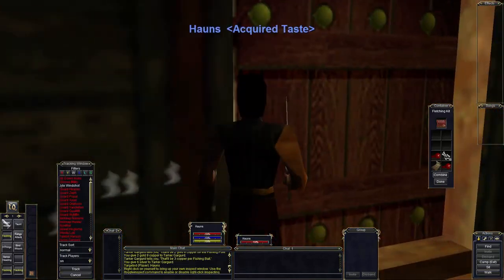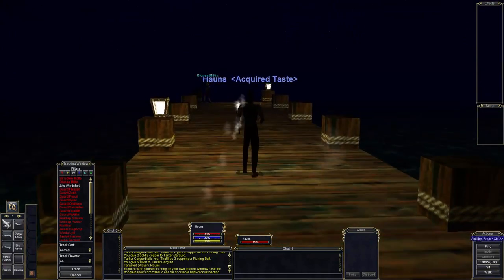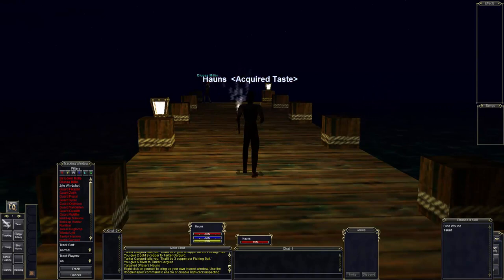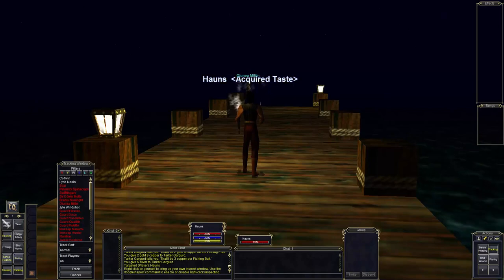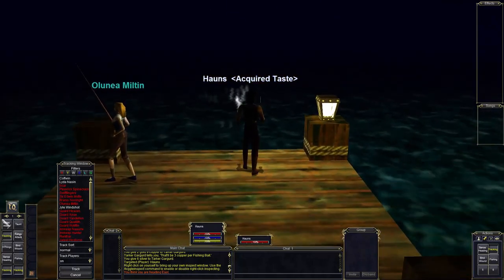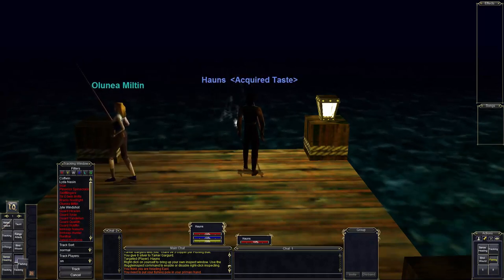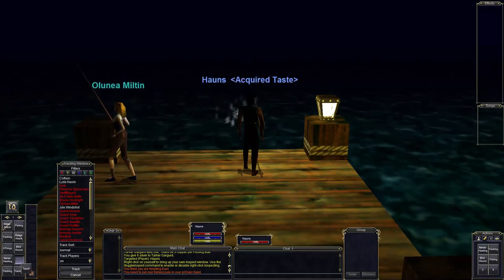Coming back out here — you do have to put the fishing pole into your hands. We will put this in our last slot. By the way, we do not have to do Sense Heading anymore; we can just push the button and it will almost always work for us now. There we go, and we will fish.